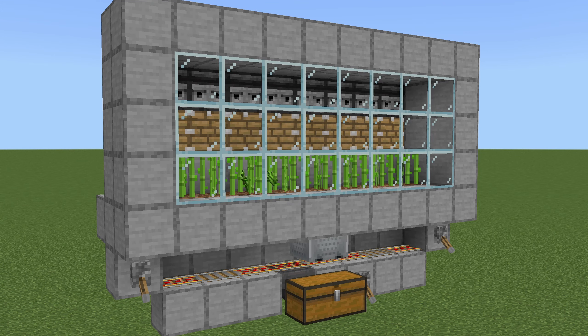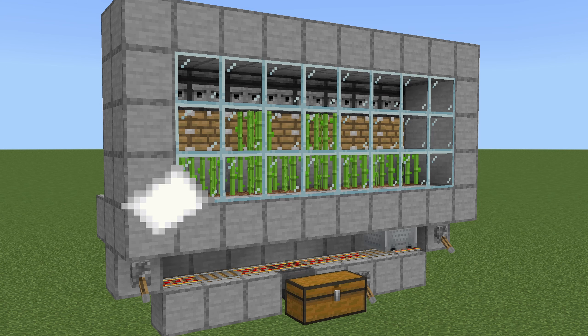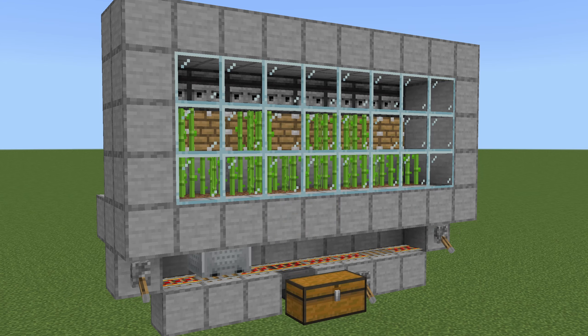In today's tutorial I'm going to show you how to make the easiest sugarcane farm that will get you sugarcane to turn into paper for trading, making books or bookshelves, or to use with gunpowder to make rockets for flying. Let's dive in.